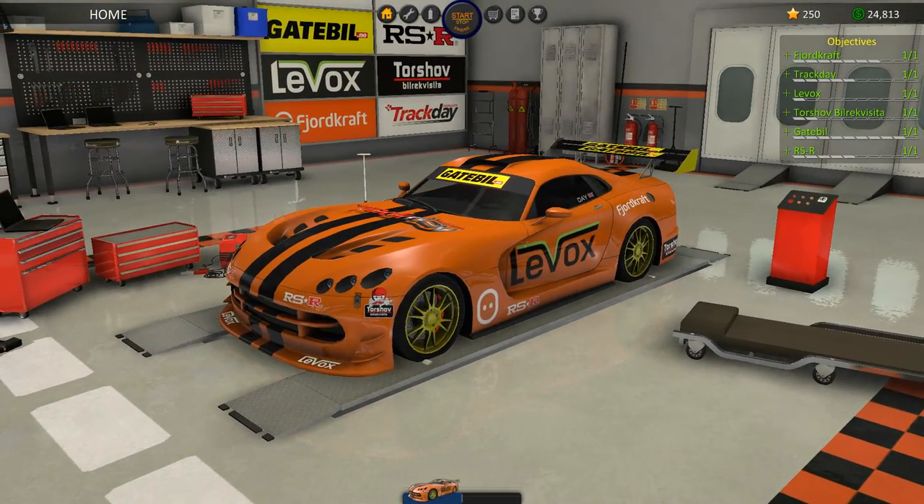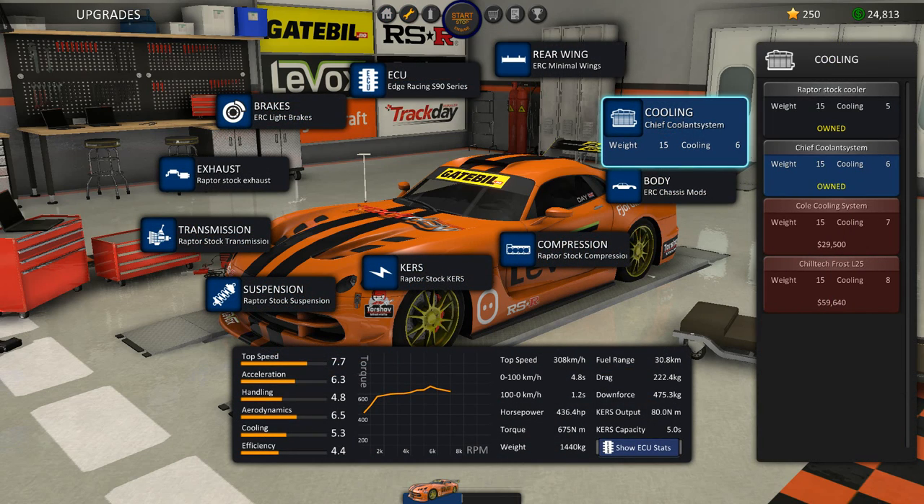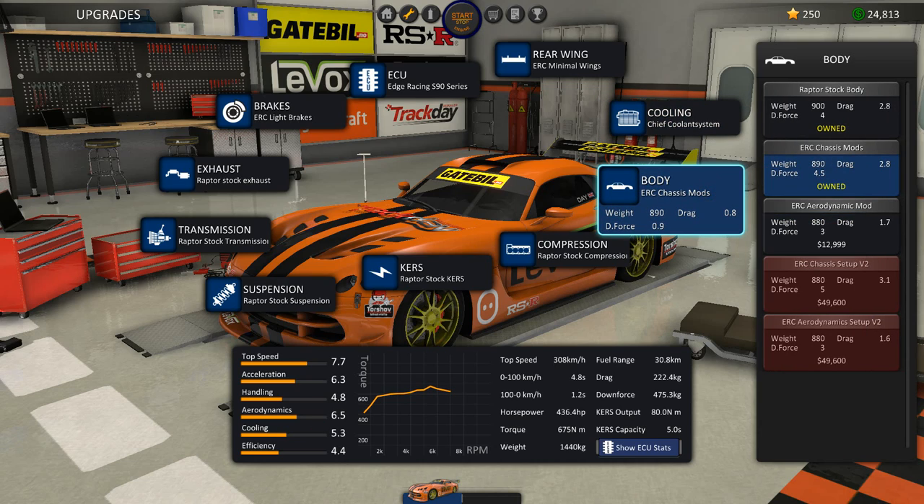I've got some new sponsors, or sort of changed around some of the sponsors on my car, got a bit of money, and been doing some upgrading to my vehicle. We have a better cooling system which means we can push the car for longer and it cools down quicker. We have new aerodynamics on the vehicle which means we have slightly better fuel range, a lot more downforce, and it's actually lighter, so it improves a lot of statistics.